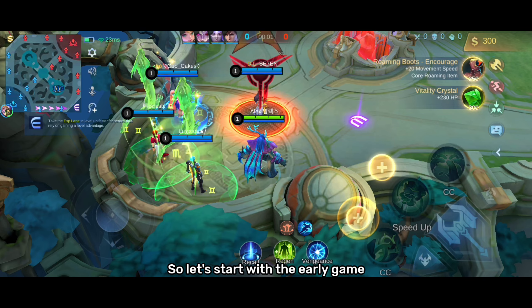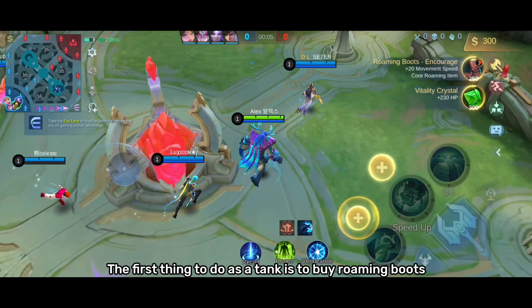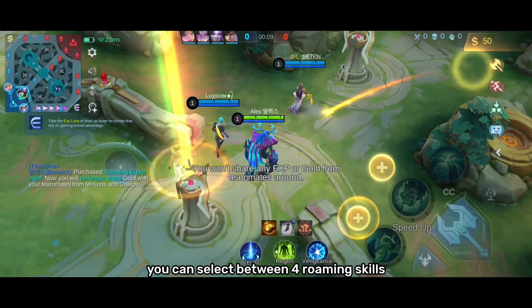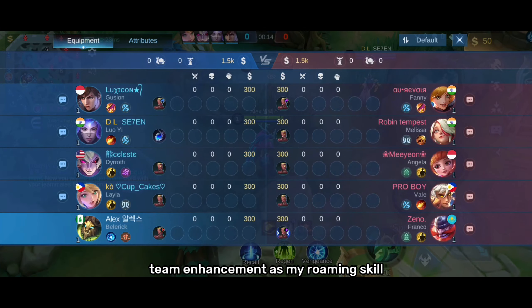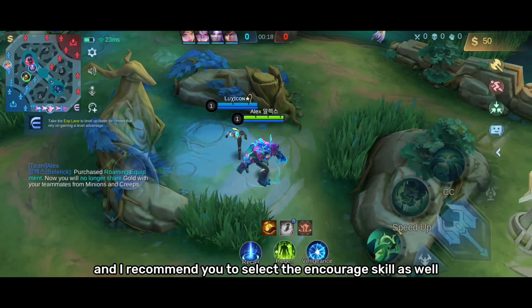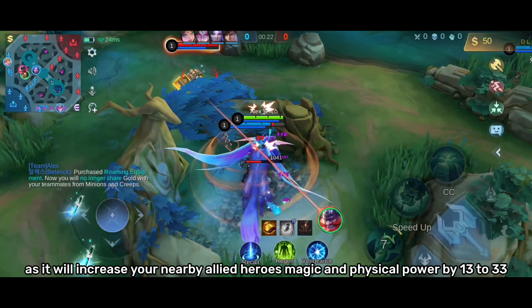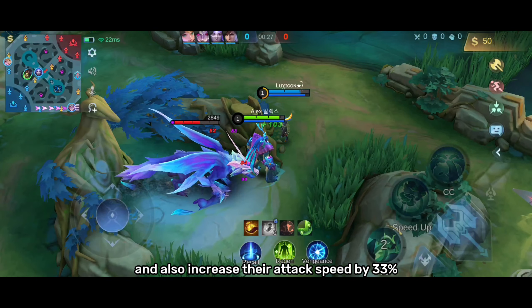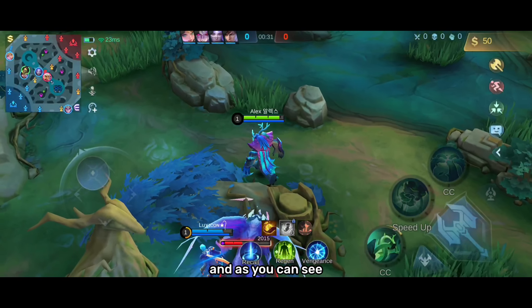Let's start with the early game. During the early game, the first thing to do as a tank is to buy roaming boots, and after you buy your roaming boots, you can select between 4 roaming skills. I selected Encourage - Team Enhancement as my roaming skill, and I recommend you select it as well, as it will increase your nearby allied heroes' magic and physical power by 13 to 33, and also increase their attack speed by 33%.